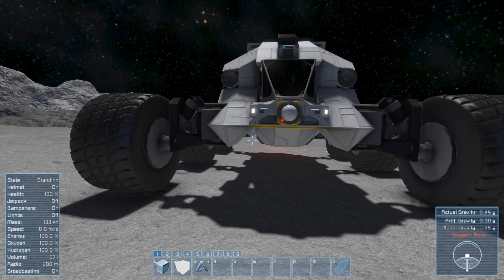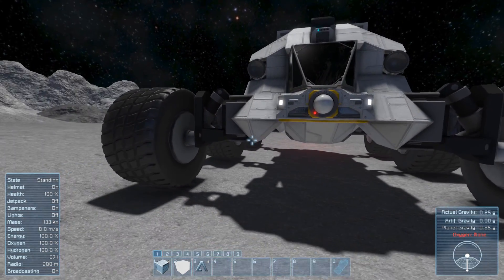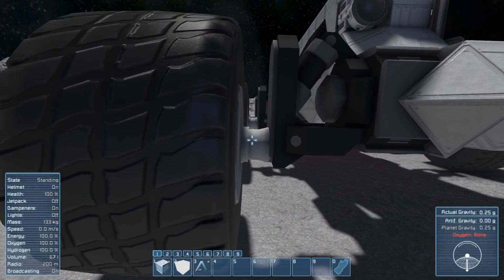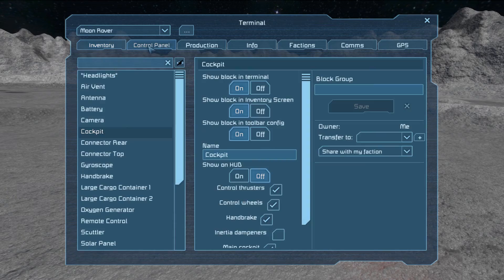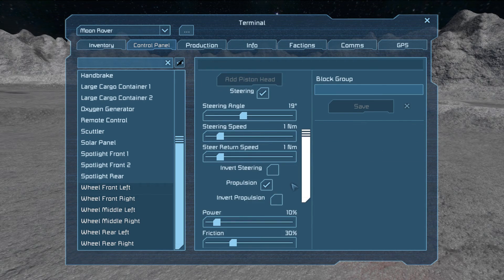Alright everybody, this is stable build 157 and there's a bug in my wheels. See this guy right here — all the way down, all six of them like that. Select all these wheels.